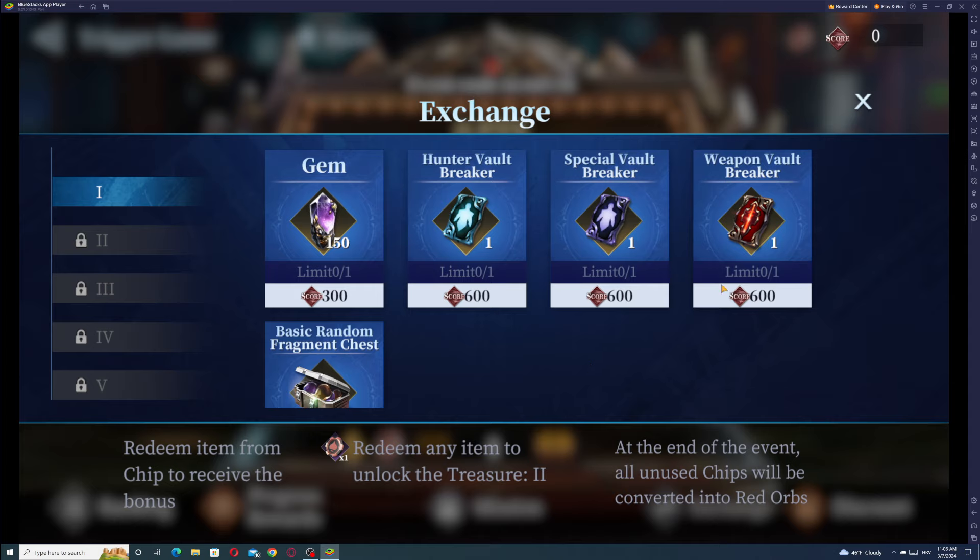We also have the exchange part. Redeem items from chips to receive the bonus. Redeem any item to unlock the treasure too. At the end of the event, all unused chips will be converted into red orbs. By using those chips, you're going to get scores, and with those scores you're going to be able to buy even more stuff.